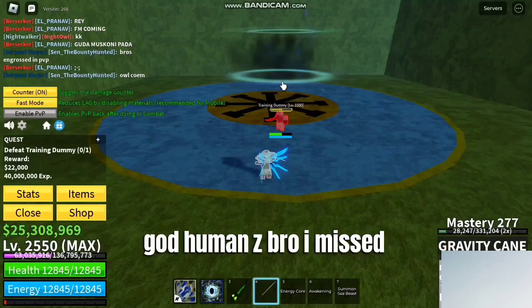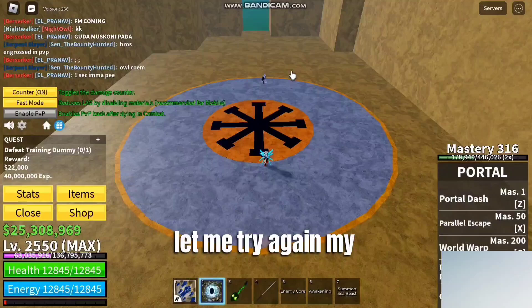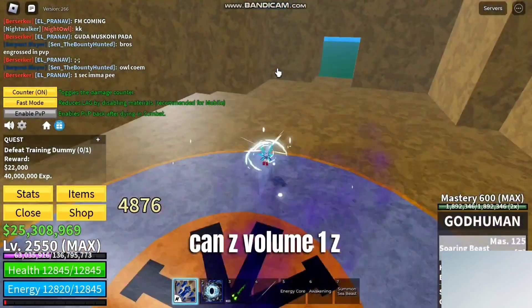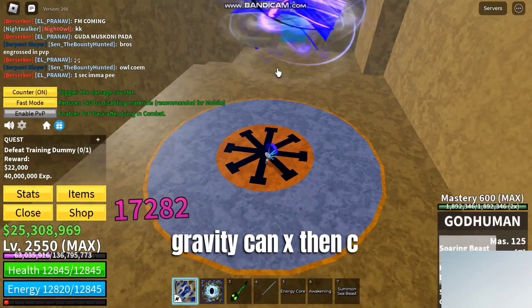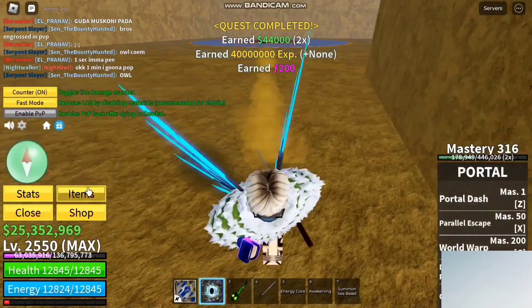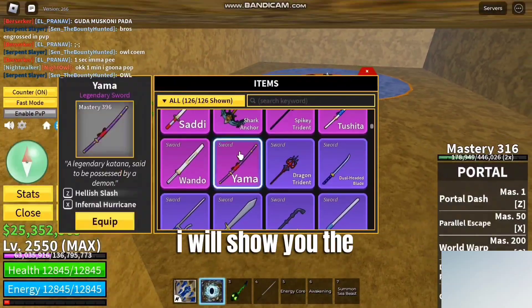I missed — let me try again, my aim is bad. Now let me try again: Gravity Cane Z, God Human Z, then X, then Gravity Cane X, then C — and boom! You can kill anyone with this combo easily. This combo is pretty good.